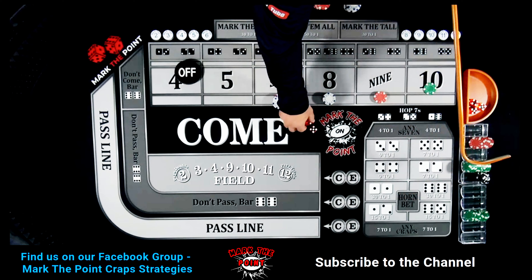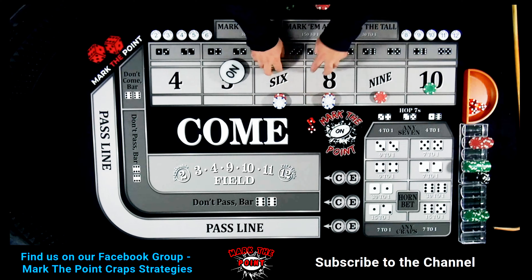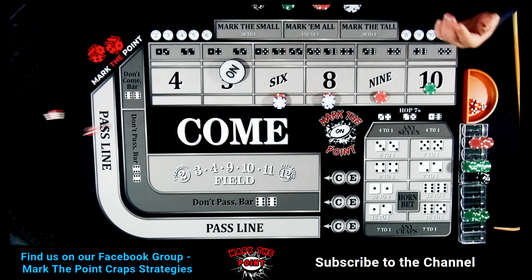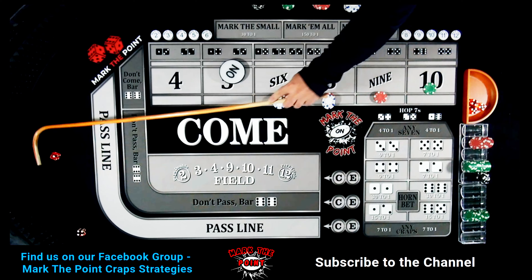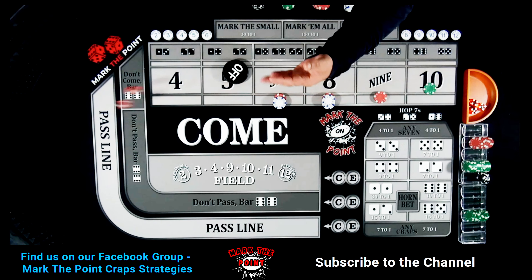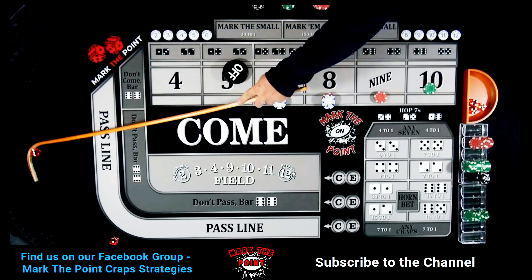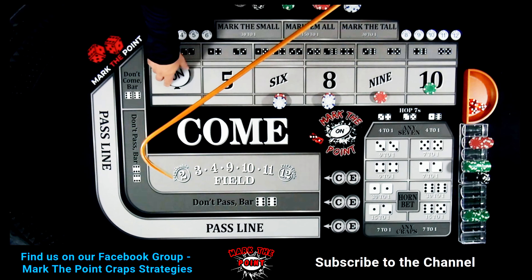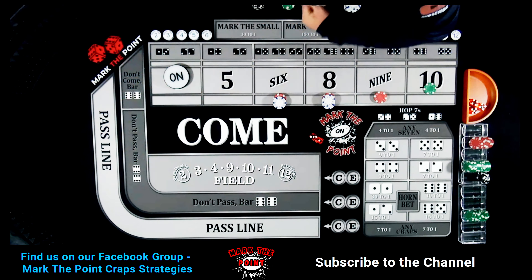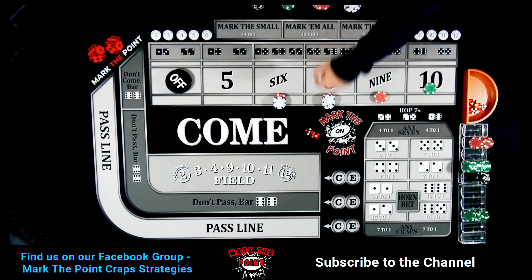It was a 4-1-5 — point on the five. We're all set up: $42, $35, $25. Waiting for these numbers to hit. And there's another five — we've hit our point. Let's turn the puck off. And there's a 4-3-7 — we are hammering that pass line when the puck is off. And it's going to be back on the four — the 3-1-4. Let's mark it up. Come on, looking for the six, eight, nine, or ten.